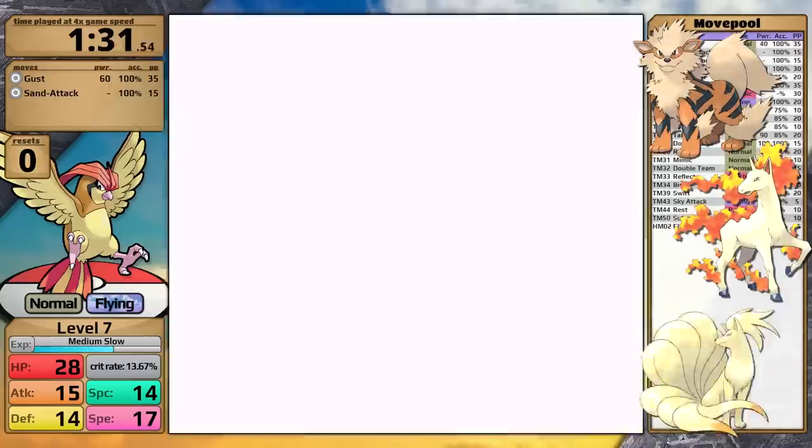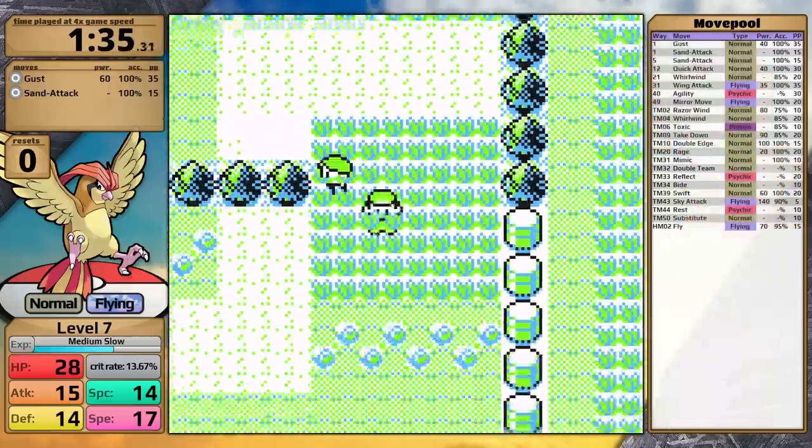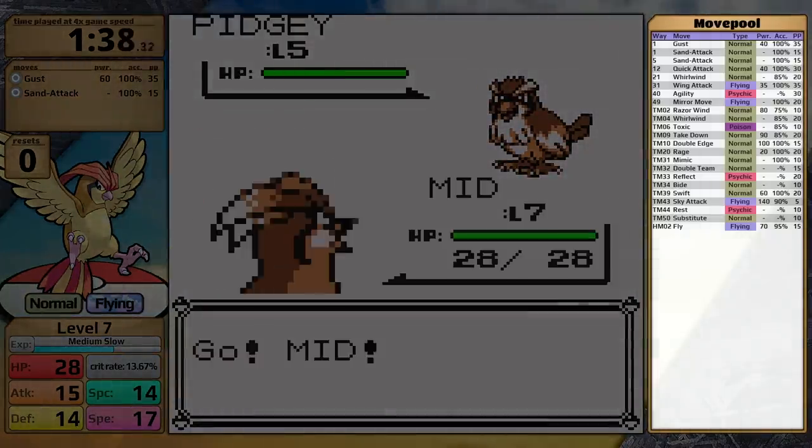Arcanine, Rapidash, and Ninetales — all of you just be quiet, Pidgeot definitely has better hair than you. You might think that with mediocre stats maybe its move pool is quite strong, but no, its move pool is absolutely awful.